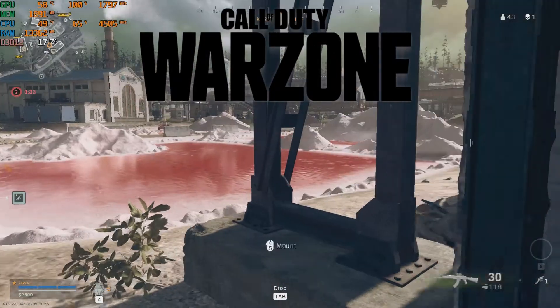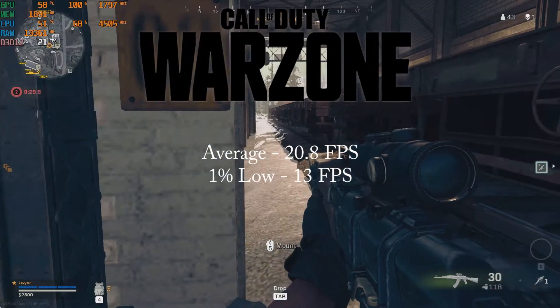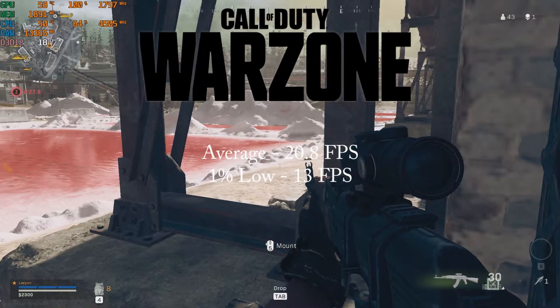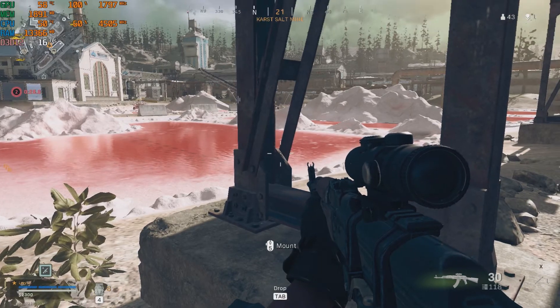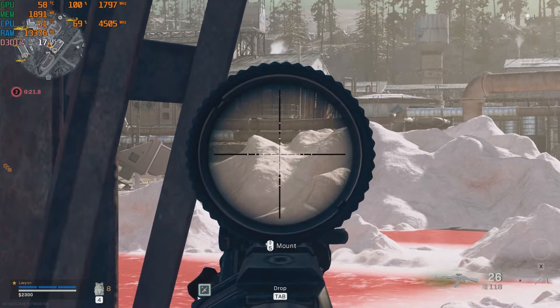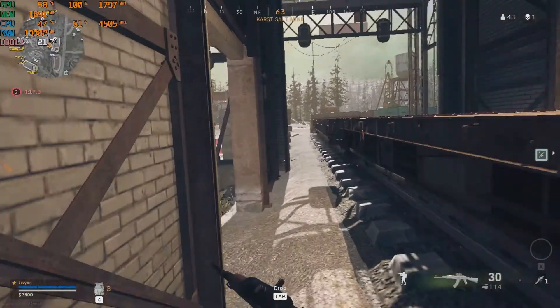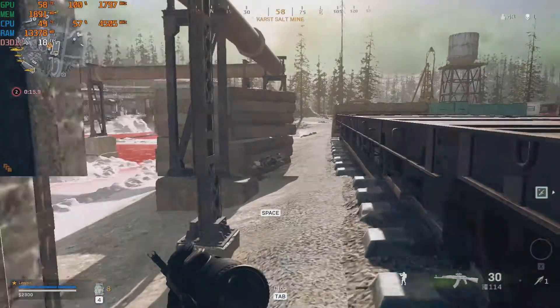Warzone on the lowest settings got an average of 20.8 fps and a 1% low of 13 fps. On the opposite end, for multiplayer first-person shooters you really want high frame rates, as the quicker you can react the easier it is to succeed. The GT 1030 can't accomplish this at 1080p.